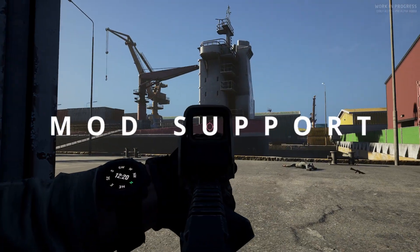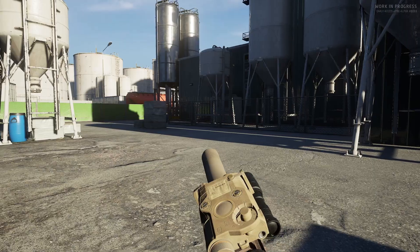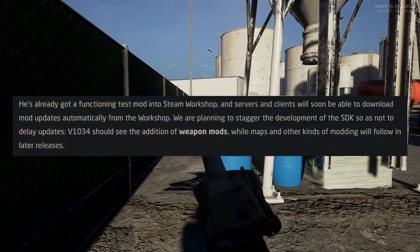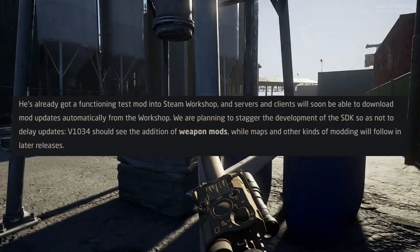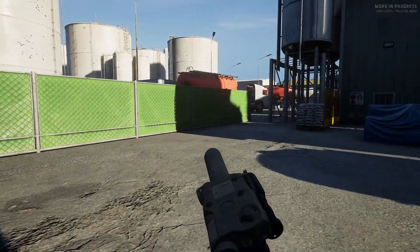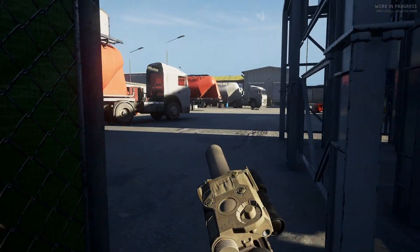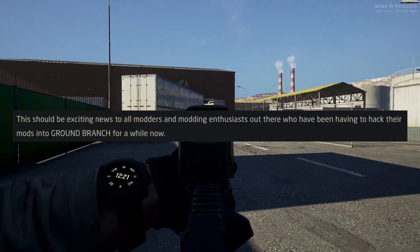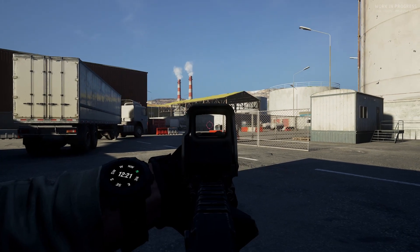Expanding mod support. Cal, one of our programmers, has been making good progress on the Ground Branch SDK and Steam Workshop integration. He's already got a functioning test mod into Steam Workshop, and servers and clients will soon be able to download mod updates automatically from the Workshop. We are planning to stagger the development of the SDK so as not to delay updates. Version 1034 should see the addition of weapon mods, while maps and other kinds of modding will follow in later releases. This should be exciting news to all modders and modding enthusiasts out there who have been having to hack their mods into Ground Branch for a while now.